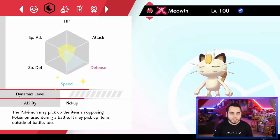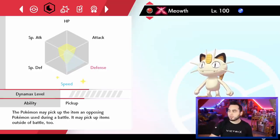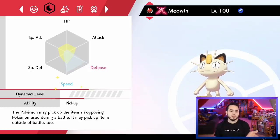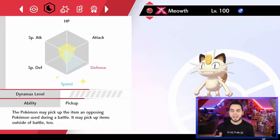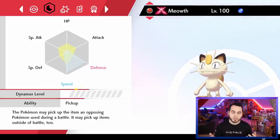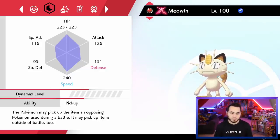In the case of my Meowth which has 240 speed, this has already been EV trained in speed. If it didn't have any speed EVs right now, it would be 240 minus 63 which is 177. So if I had no EVs on my Meowth, it would be 177 speed instead of 240. That's how you know it's been EV trained to a max. Some Pokemon have more complex EV spreads, but for the purposes of this video we're going to talk about maxing two particular stats. So this is an example of a Meowth that has been maxed out in speed.